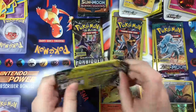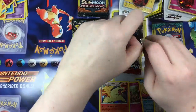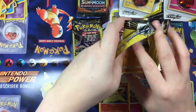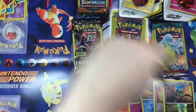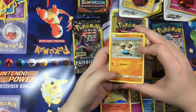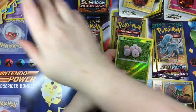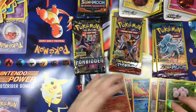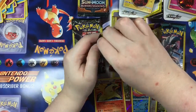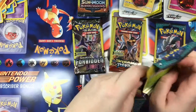Let's go to the next — third to last Forbidden Light, see what we've got here. That just tore apart completely. Let's see — a Finneon, Unit Energy, and a reverse holo Toxicroak. Not too bad at all. And our first holo — Incineroar! I love Incineroar — reminds me of a dog and an anteater at the very beginning.